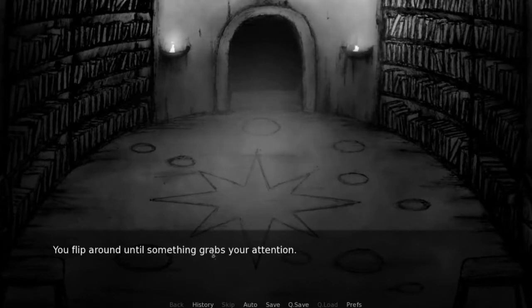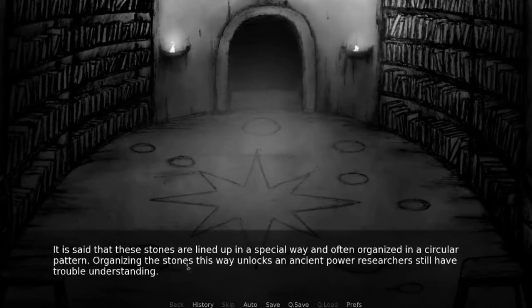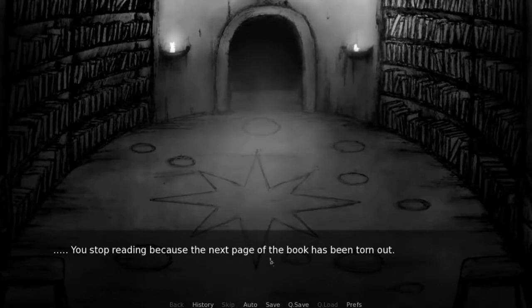You flip around until something grabs your attention. Pillars of stone. Years before current times, there were unique religious practices that revolved around Stonehenge. It is said that these stones are lined up in a special way and often organized in a circular pattern. Organizing the stones this way unlocks an ancient power researchers still have trouble understanding. In the middle of the circle would be a stone or two for the keystone to rest on. This is a great mystery. From ancient records, it is written that the energies from the surrounding stones channel their power into the keystone. You stop reading because the next page of the book has been torn out.